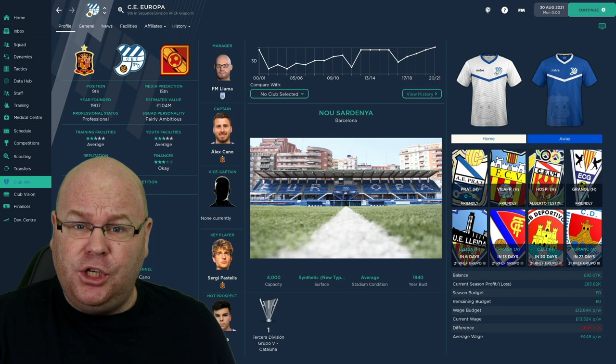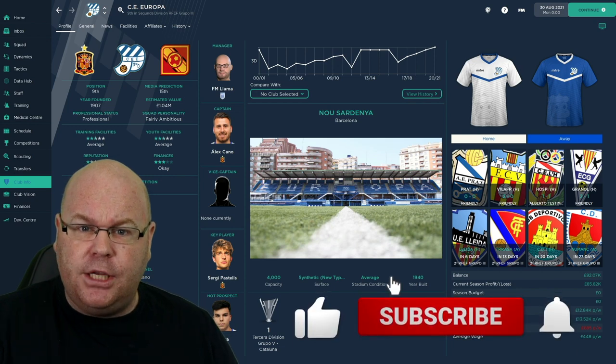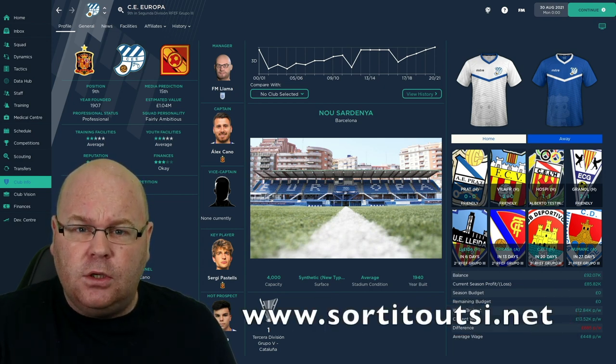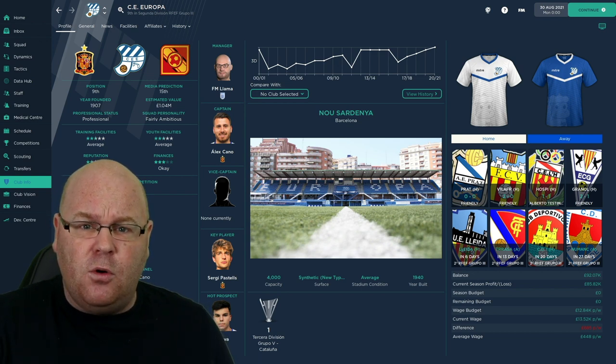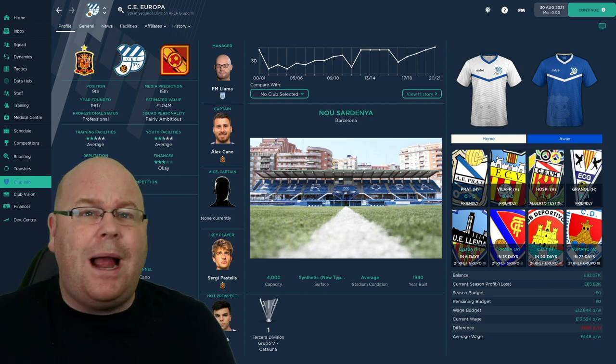The country I chose for my FM 22 adventure is Spain. But let's introduce you to the club that we took over and how we did in our first campaign. Don't forget to subscribe to the Sort It Out SI YouTube channel and hit the bell for notifications. Also head over to the Sort It Out SI website if you want to download many of the graphics that you'll find in this video. All of the faces are from Sort It Out SI's cut-out face pack mega pack, and I'm even using the material 2.0 skin from their website. All of the logos come from the Sort It Out SI website — they will sort you out whatever your graphical needs.